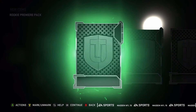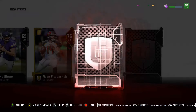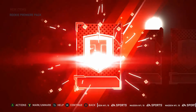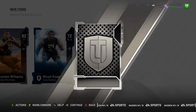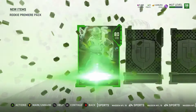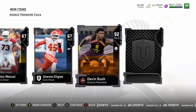All right, three packs — last three packs of Madden 19, boys and girls. Can we pull something special? Two more chances to be great in Madden 19 — come on EA. Larry Fitzgerald! The Force Buckner. The Force Buckner — last pull of Madden 19, boys. Here we go.